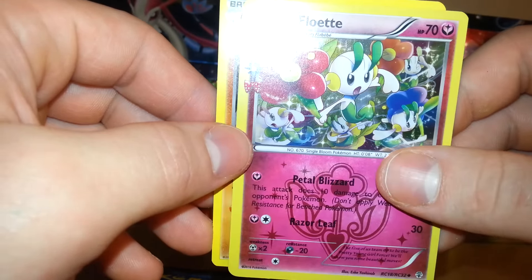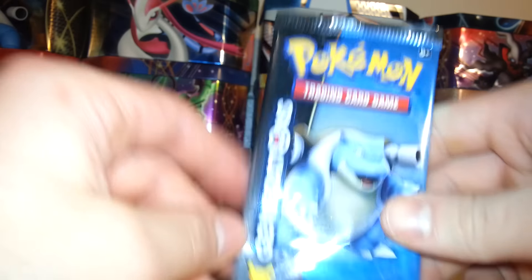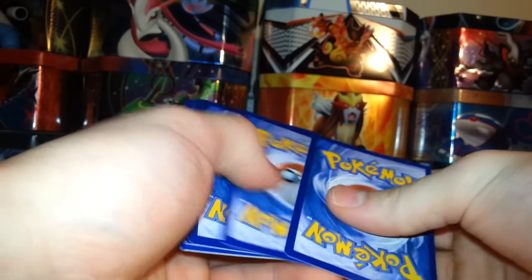The Radiant Collection card is a Floette, and then the rare in my first pack is a Hitmonchan Non-Holo. Hopefully I have better luck in this next pack — my second and final pack with Blastoise. I'd definitely like to pull a Mega Blastoise, or possibly a Mega Charizard or a Mega Venusaur. We'll see what I get, hopefully something good. There's a good chance I could get an EX.